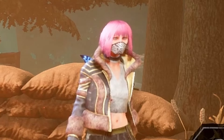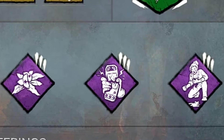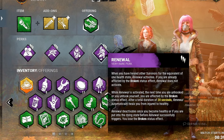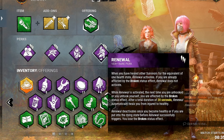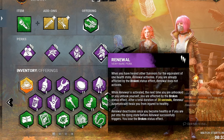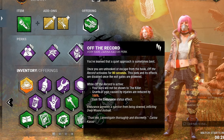Welcome back to another episode of DBD Builds. Today we are rocking a Second Wind build, also known as Renewal. When we heal somebody at full health state, we get a free heal. Next time we get unhooked, we'll stay broken for 20 seconds and then we automatically heal ourselves.